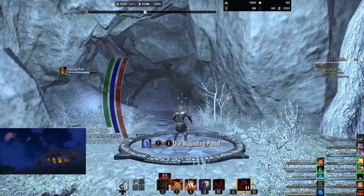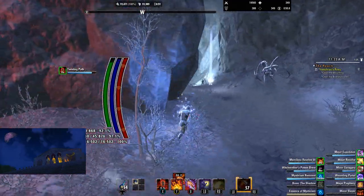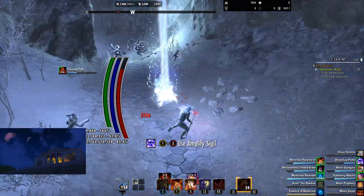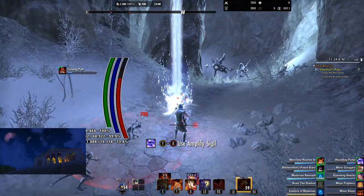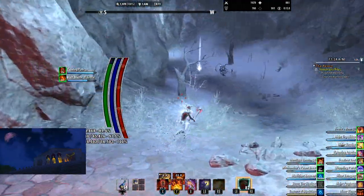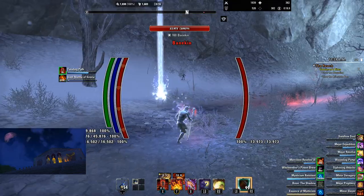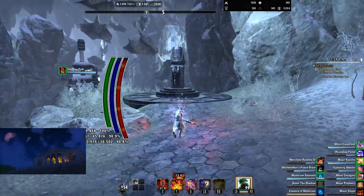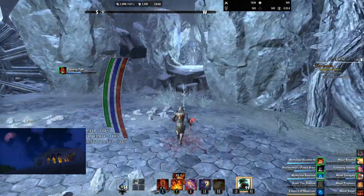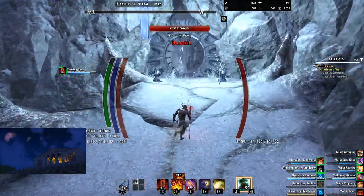If you can kill them both relatively quickly, they won't do their enrage where you have to do more damage. When running through the Wounding portal section, you're going to have a timer visible in the bottom right corner — a little purple aura. You just need to activate one every 20 seconds, which you have plenty of time to do. Most of these you can just sprint towards, and even without grabbing them all I can make it to the end. Our main goal is just to get to the end and pull the chain — you can do that even when in combat, so don't fear if you get interrupted.